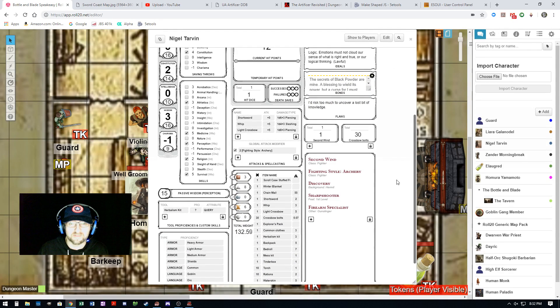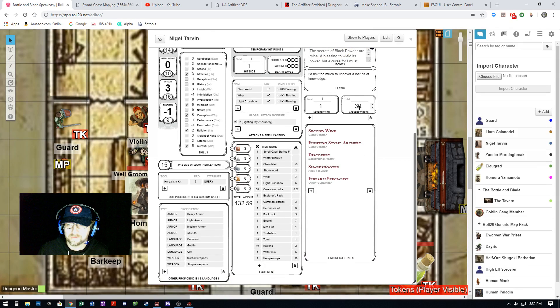For example, here's Cyrix's character Nigel, and it looks like he has crossbow bolts — it's a light crossbow. It says 30 crossbow bolts here, and he should have them in his inventory — right here, 30 crossbow bolts — and it has their weight, of course, which it automatically determines. He's carrying 132 pounds around with him.